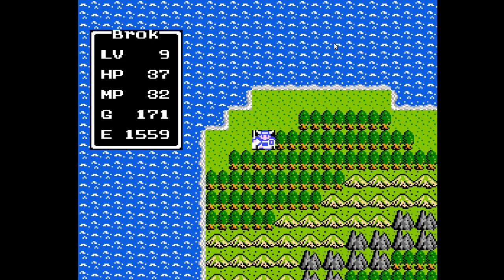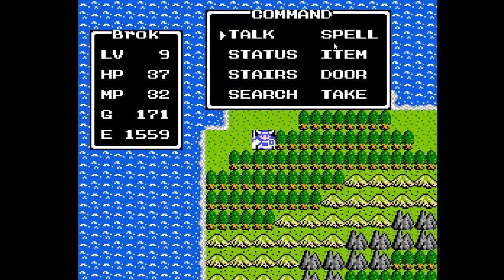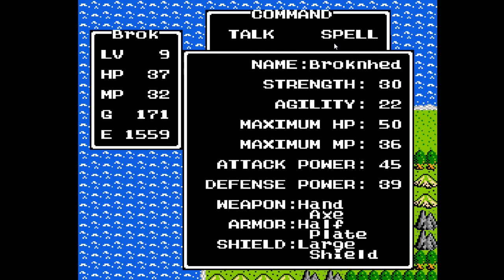Hello and welcome back for Part 4 of Castle Broken Head Presents Let's Play Dragon Quest. Last time we spent over two hours grinding for enough gold to upgrade our gear, which doesn't show in your item inventory — it actually shows under status. You can see we've got the hand axe, the half plate armor, and the large shield.